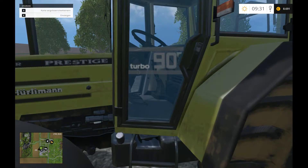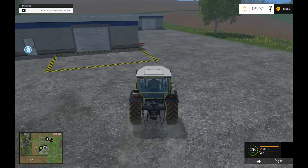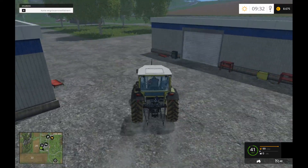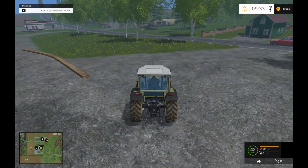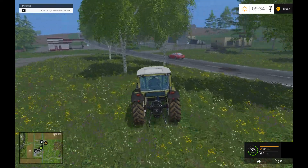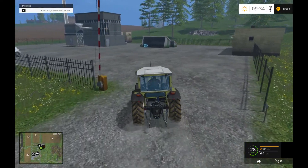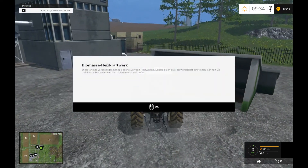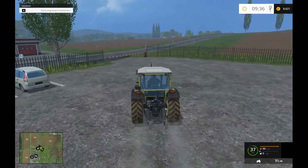Ich würde sagen, ich bände mal hier die Aufnahme. Weil wir fahren mal ein bisschen rum hier. Das haben wir hier vorne. Das ist ein Sportplatz. Halt. Geldautomat. Biomasse-Heizkraftwerk – diese Anlage versorgt das schneidende Dorf mit Heizwärme. Sobald sie in den Pächter-Chef einschreiben, können sie einfach die Hackschnitzel hier abladen und verkaufen.